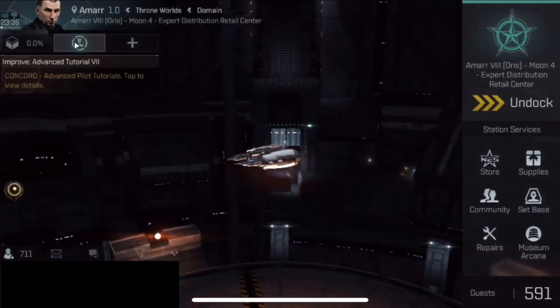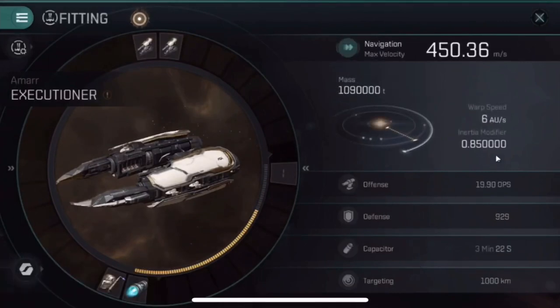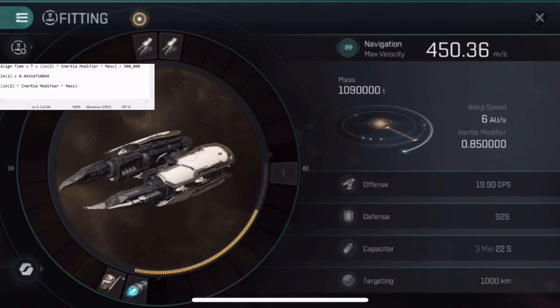Here I have the same ship, the NMR Executioner, and I open up the fitting window and go to navigation because I'm wondering what I'll have to equip to get it a sub-two-second align time. But I ended up finding out once I did the math that in EVE Echoes, the Executioner already has a sub-two-second align time. EVE Echoes is only a month old whereas EVE Online is like 17 years old, so it doesn't have everything that EVE Online has already. We have to do the math the old-fashioned way.